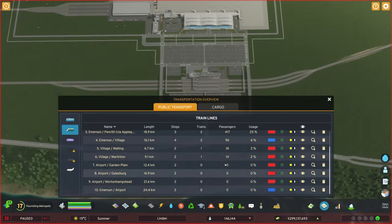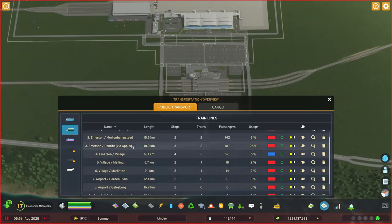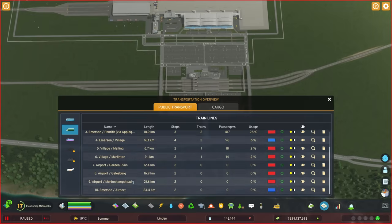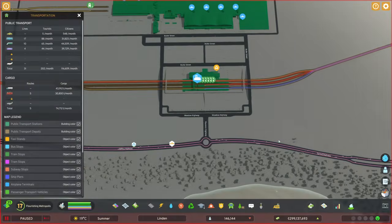Now I've decided to swap the line colors around a little bit — any lines that go out of the region are now red, and any that stay within the region are blue, of which there are apparently only two, which is fewer than I thought. But it is what it is. That does now mean that people can get out here, which is very exciting.